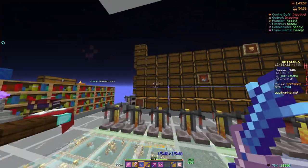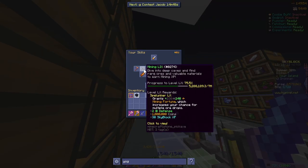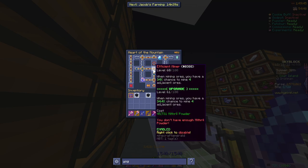Here's another bit of information I forgot to mention: if you make your way to your Heart of the Mountain tree, make sure that your Mole level is 70 to 90. An Efficient Miner perk doesn't hurt either.